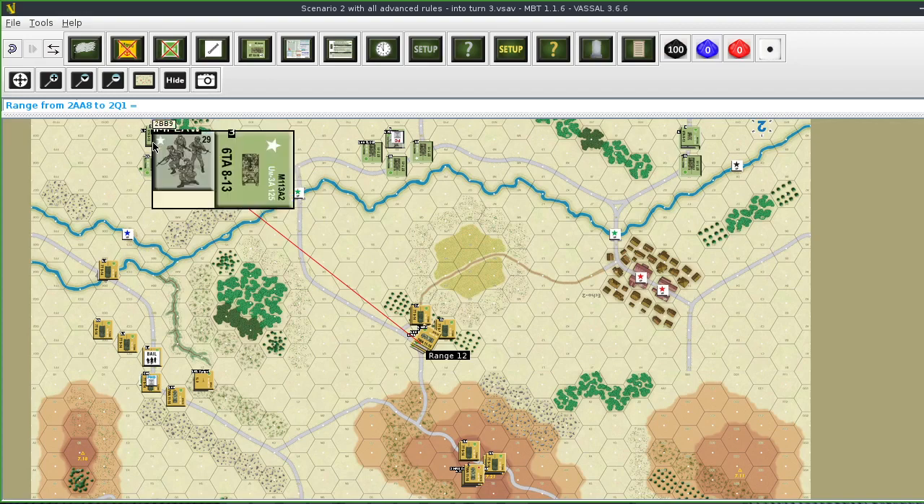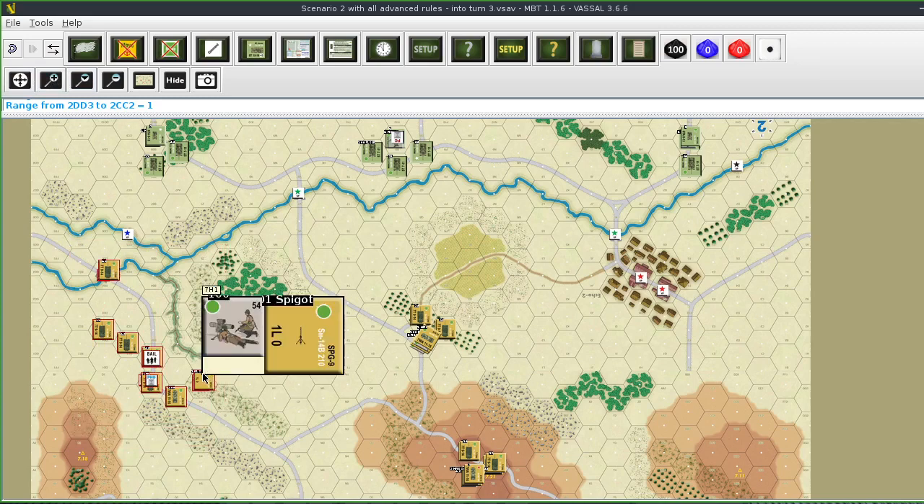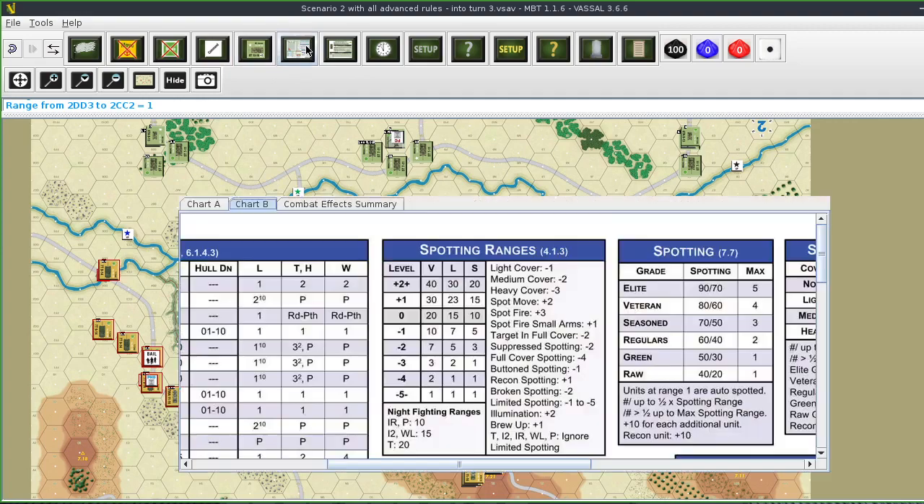This unit and this unit are spotted. This unit right here is not spotted - I'm pretty sure that line of sight cuts through those woods. All of these units over here are spotted. Those two are spotted. Everybody over here is basically spotted, and I have to check on this Spigot right here.